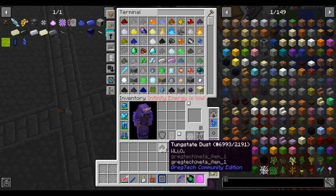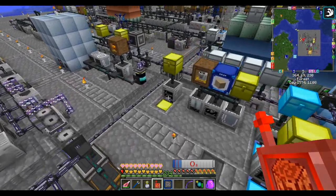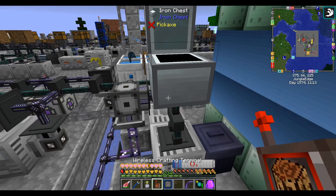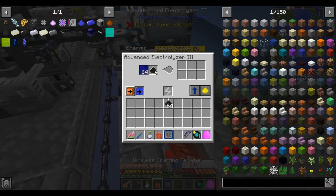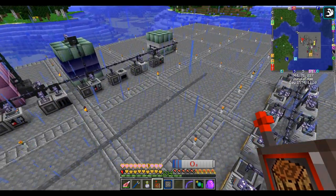In light of that, let's set up a system that will automatically process tungsten. Right now I'm processing it by hand by throwing it into this electrolyzer. There's none processing right now because it's all done, but it's better to automate.